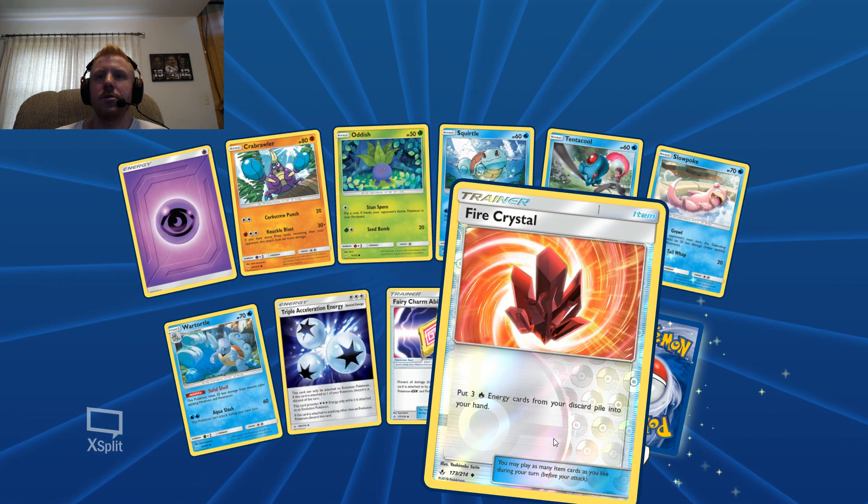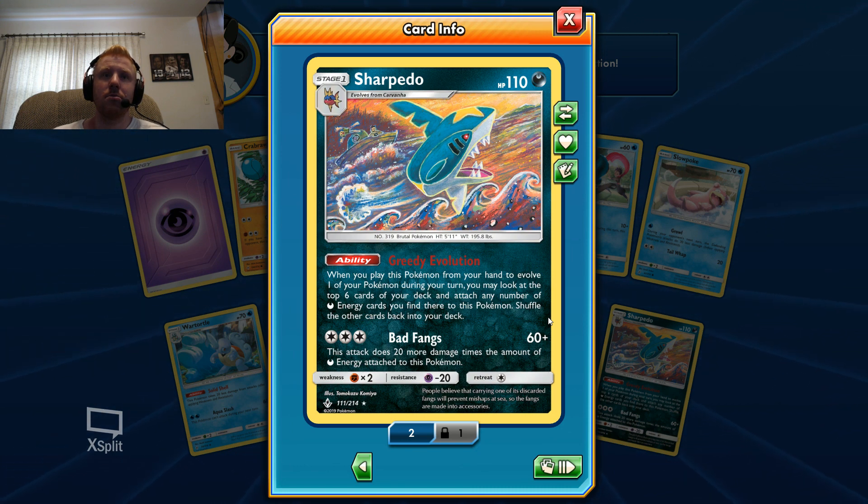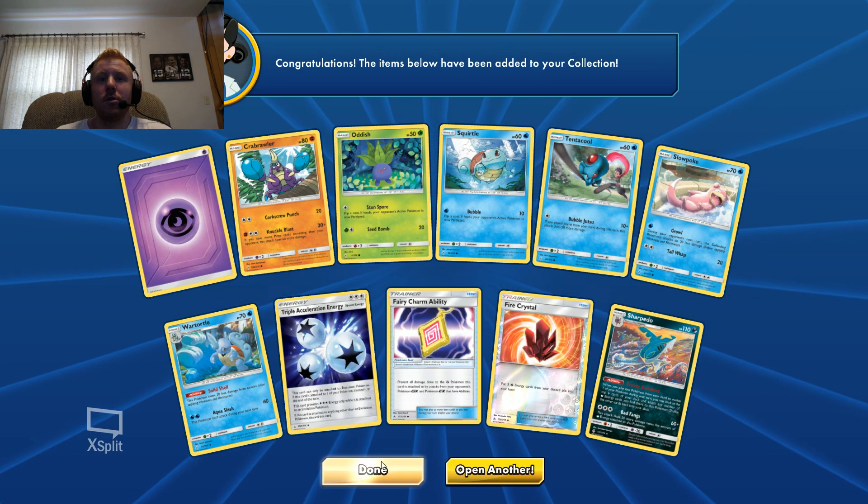Another Triple Acceleration Energy, a new Fire Crystal with a different art, and a Sharpedo. This Sharpedo is actually pretty good - I've been seeing it used in standard play. When you play it to evolve during your turn, you may look at the top six cards and attach any number of dark energy you find there to this Pokemon. If you have Weavile GX, you can move energy around to any Pokemon any number of times on your turn. Paired with Incineroar GX dark type - which draws three energy with its ability - you can toss all that energy onto Sharpedo as your active Pokemon and deal out a lot of damage. I totally recommend using Sharpedo if you want to run that deck.